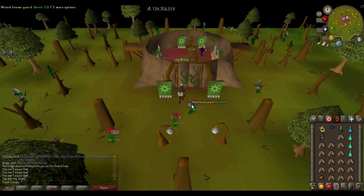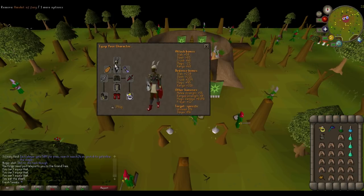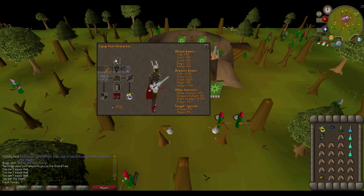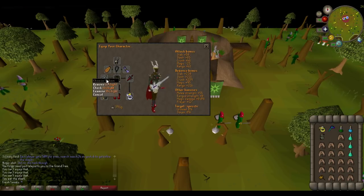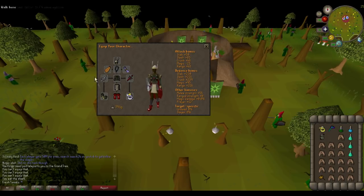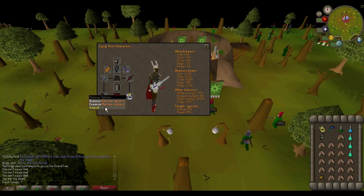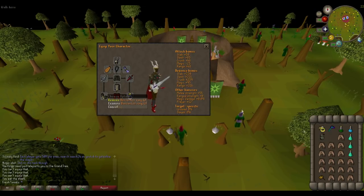For the next part of this guide, we're going to be killing Demonic Gorillas. This requires the completion of Monkey Madness 2. For the gear we're going to bring: a Helm of Neitiznot, a Fire Cape, Amulet of Fury, any Blessing, the Arclight. You can not bring the Arclight and Dragon Offhand and just bring an SGS, but I find the Arclight and Defender better here. A Karil's Leather Top, Bandos Tassets, Barrows Gloves, Dragon Boots — if you have Primordials, bring those — and a Berserker Ring.